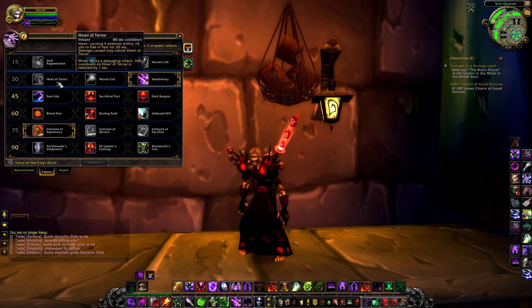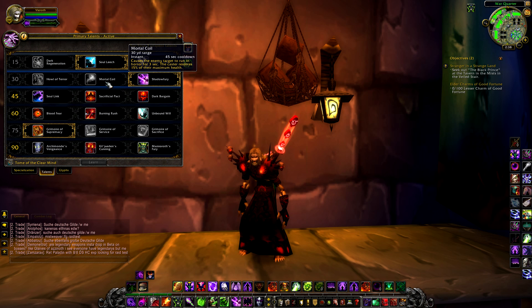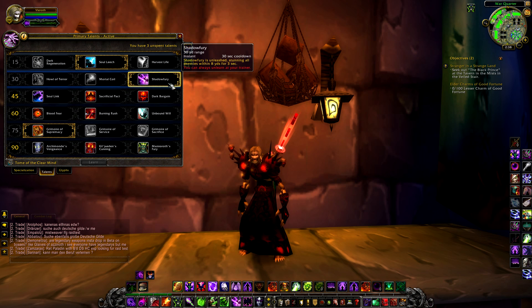I would love to find a PvE use for this AOE horror outside of unintended aggro situations, but personally I would use this in PvP primarily. Choice 2 is Mortal Coil, an instant cast horror on a 45 second cooldown with a 30 yard range, causing an enemy to run in horror for 3 seconds while the caster restores 15% of their maximum health — more suited to PvP but with some PvE potential.